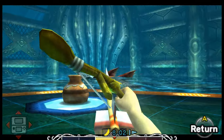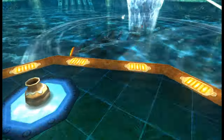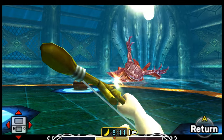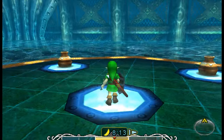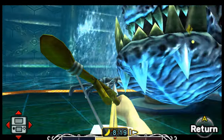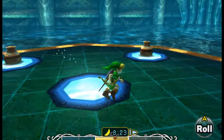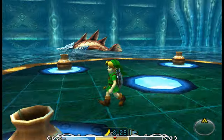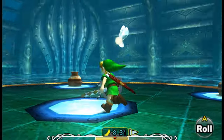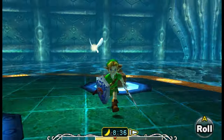I'm trying to remember the original version. I think you had to shoot it with arrows, then put on the Zora Mask and get in the water to fight it. Okay, so far this isn't too bad. I guess that's how it does damage to us. I think I can dodge that.